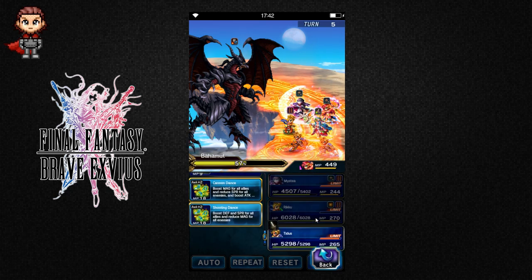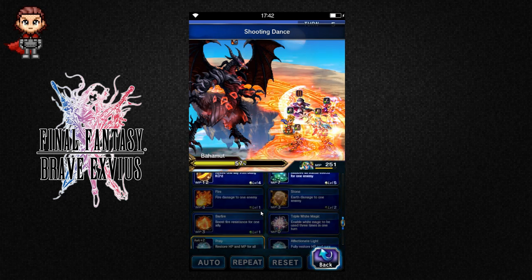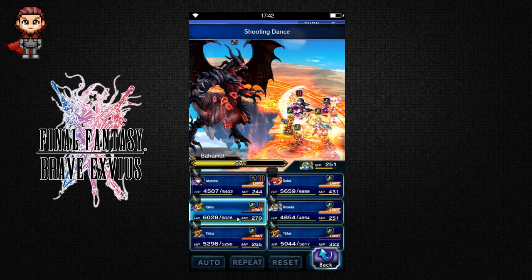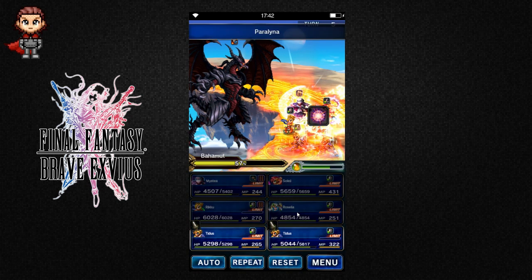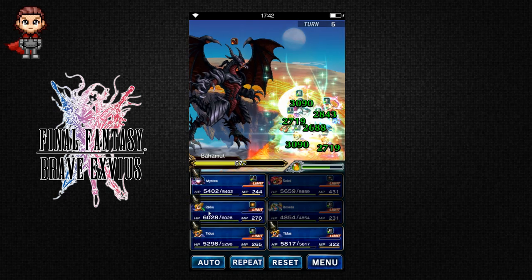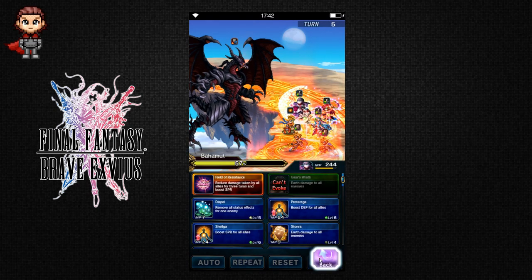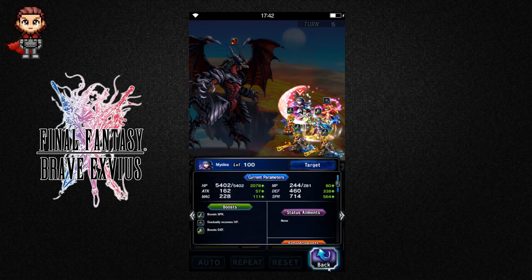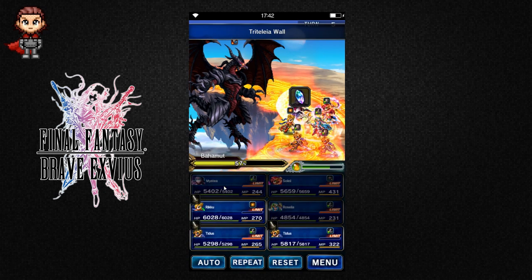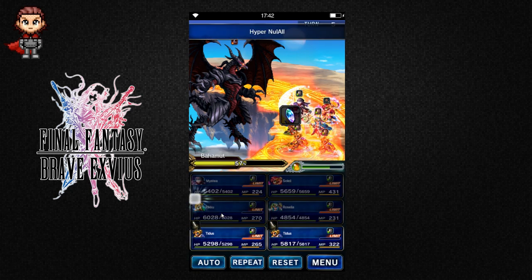So, boost defense and spirit. I was waiting for that turn but I didn't know when it was going to happen. Remove paralysis from both of those, and full heal the party. That should have removed her cover too, and it did. So let's reapply that. Let's reapply Hypnos All.